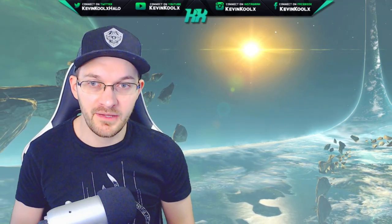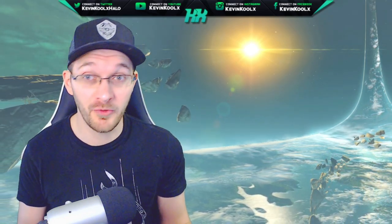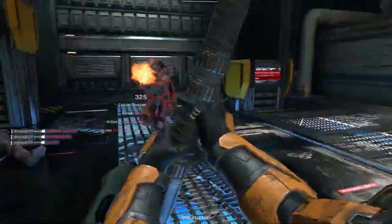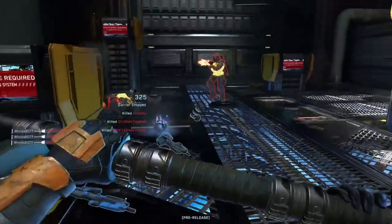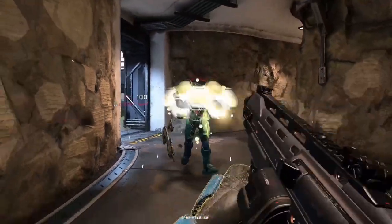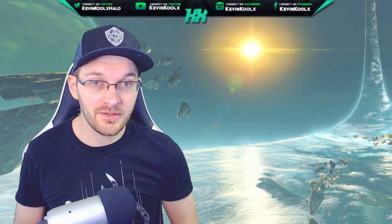Next is the equipment and power-ups in Halo Infinite. One clip showcases a cool use of the repulsor, almost acting like a super spring jump, and also how you can use the overshield or active camo at your own chosen time — they don't activate immediately when you pick them up. If you're killed while carrying an unused overshield or camo, you drop it and the enemy can pick it up and use it themselves. That's a great change — how many times have you heard someone say 'they burned camo' or 'they burned OS'?